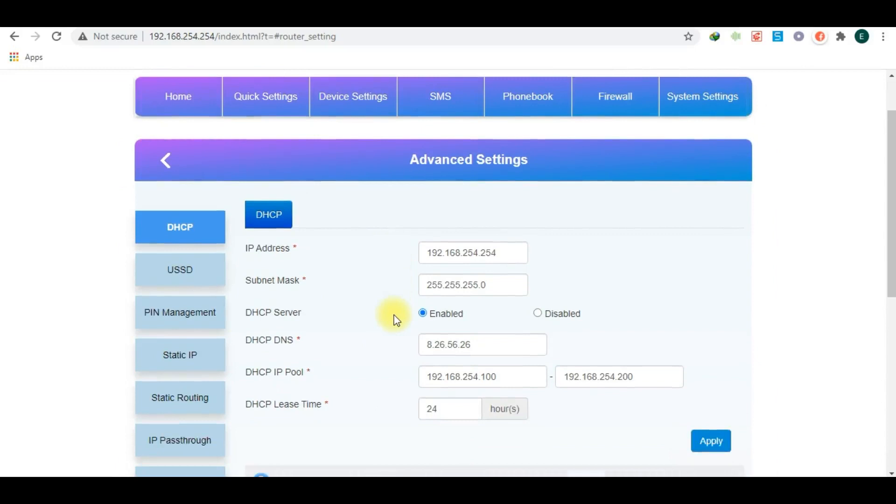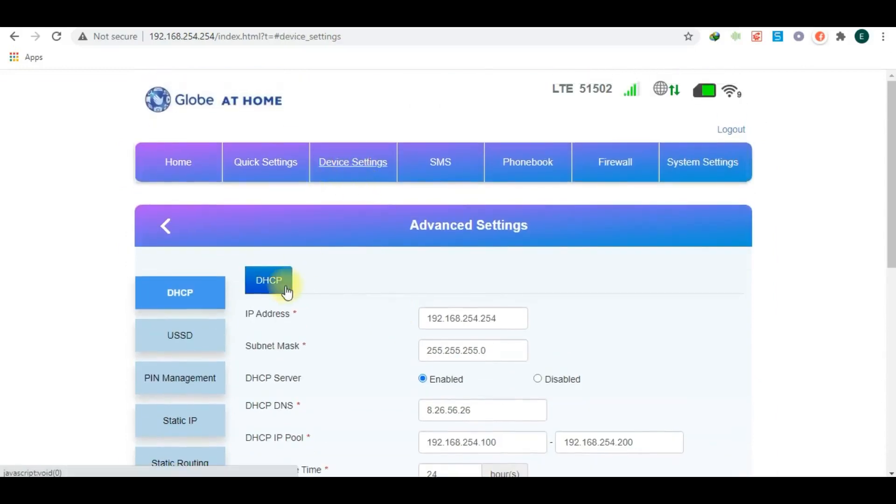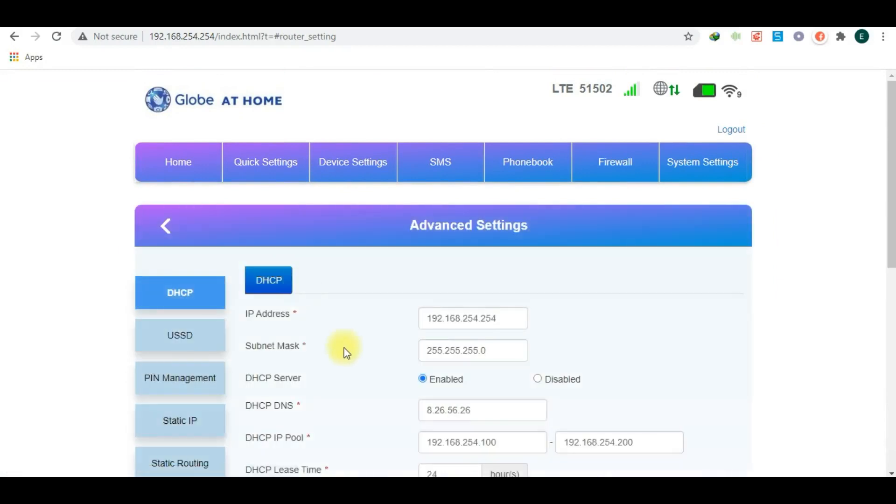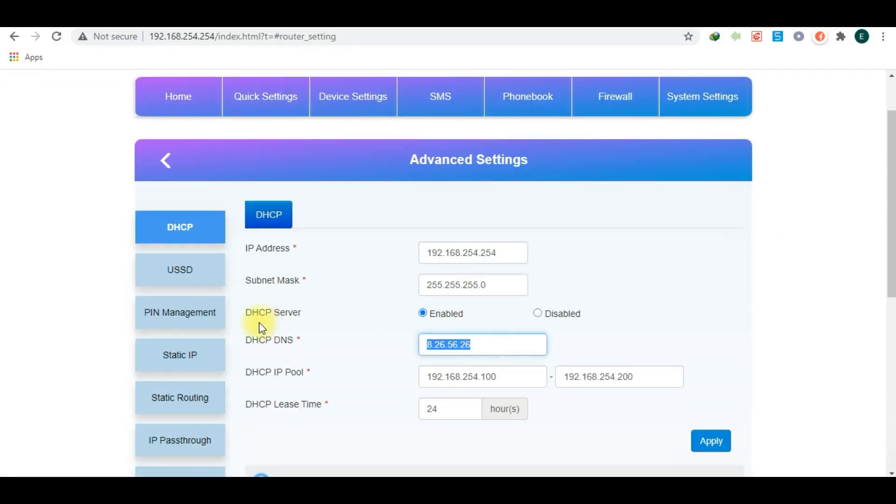So, in order to use the DNS, you have to configure the DNS settings of your network by using the following DNS IP address. Optimize your device DNS. Here I'm using Komodo as an example, but these techniques will work with any DNS provider.